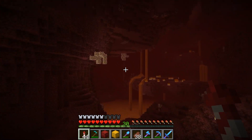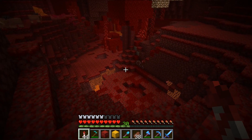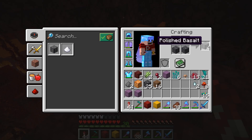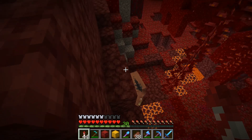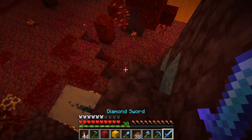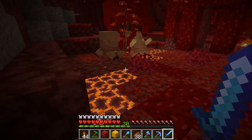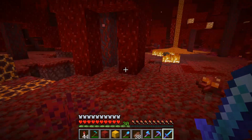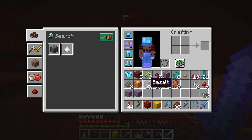It's very scary using an elytra out here because there's so much stuff you can just run into so fast. You can make polished basalt with the basalt — that's really awesome. I only have 25 so I'll need to come back for more. Oh, a piglin — he attacked me. You're done. Why would you do that? You killed yourself! It was not my fault, he attacked me. Let's go get some more of this basalt.